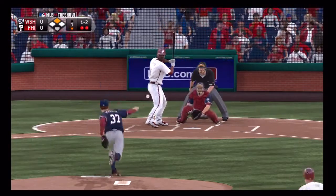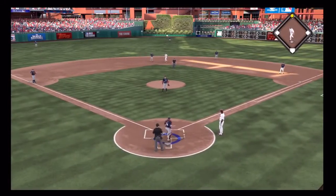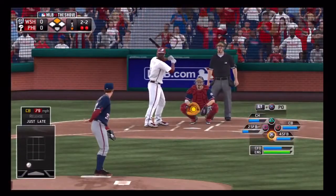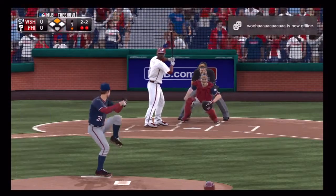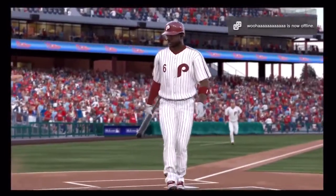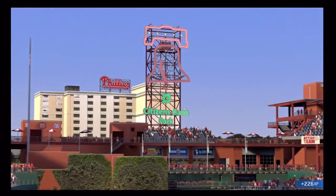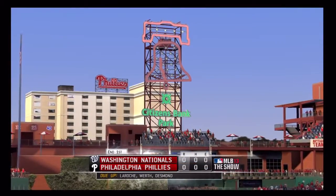A decent lead at second — here's the pitch in the dirt but Suzuki's able to keep it in front of him. Now a fastball as he just reared up and let that one fly, and the inning is over. Phillies turned away their first time around — on to inning number two from Citizens Bank Park, no score.